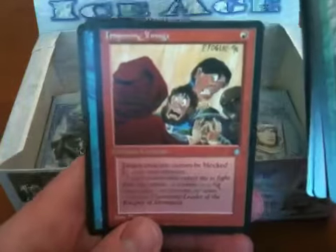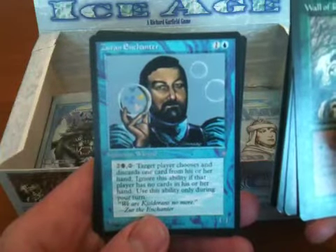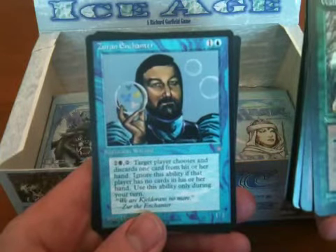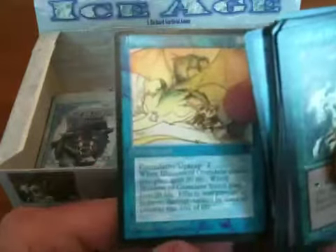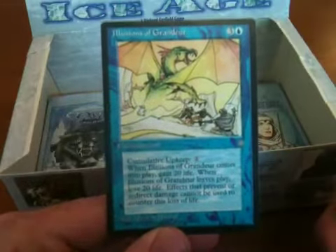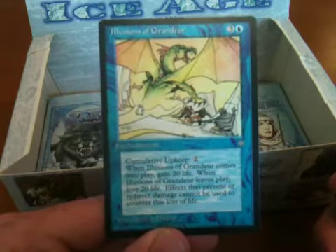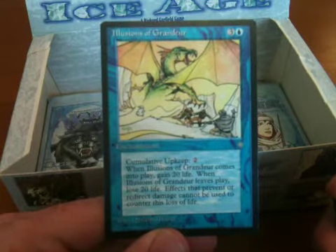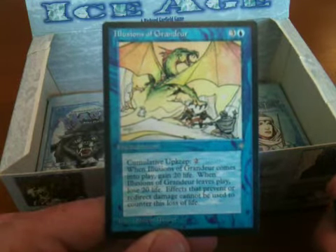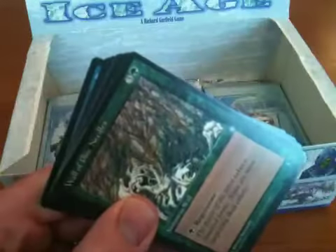Imposing Visage — it's a good Phil Foglio illustration. Very cartoonish, googly-eyed. Zurn Enchanter — if you want to play a blue-black deck, this is a good card. It's a two-drop and you can force a discard. And the rare is Illusions of Grandeur — it's another Quentin Hoover. I can tell without even looking at the illustrator. It has Cumulative Upkeep, which already makes it a stinky card. When Illusions of Grandeur comes into play, you gain 20 life. When it leaves play, you lose 20 life. Effects to prevent or redirect damage cannot be used to prevent the loss of life. So if you have enough mana, you can keep your 20 life. I'm still very suspicious of Cumulative Upkeep.